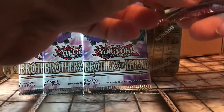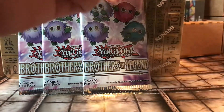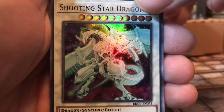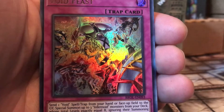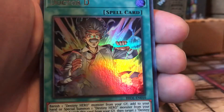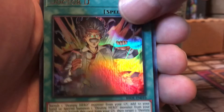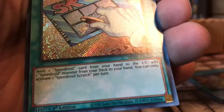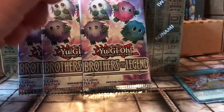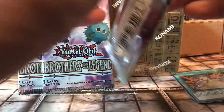Get these out of the way first. Oh snap — Shooting Star Dragon! What a pull! Void Fest. Karibo. Nice. And Speed Joy. Scratch Earth Secret Rare. Nice. I can't believe that — we just pulled that card.